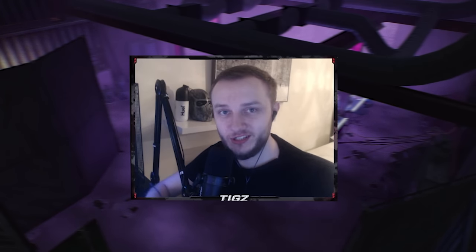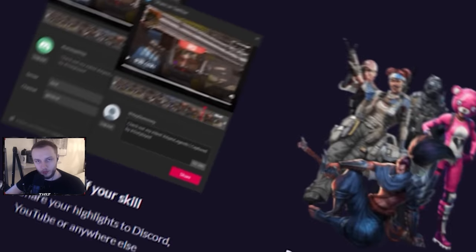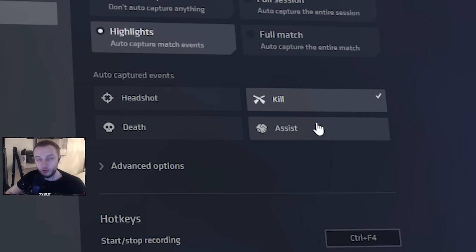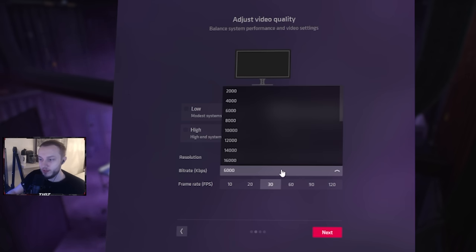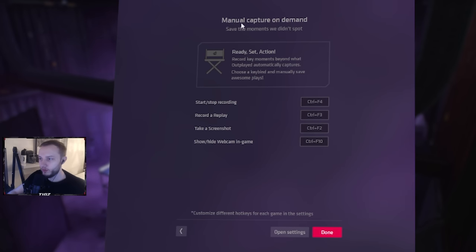Before we get into this video, I just wanted to give a quick shout out to Outplayed for sponsoring us. Outplayed is a free program that you can use on your computer that will record any gameplay moments with just a touch of a button, and it can also be auto-triggered by customization in the settings. You can customize video quality, bit rate, and resolution depending on your PC specs, and it has key binds to bind all the stuff. It's very, very customizable, so make sure you check it out.